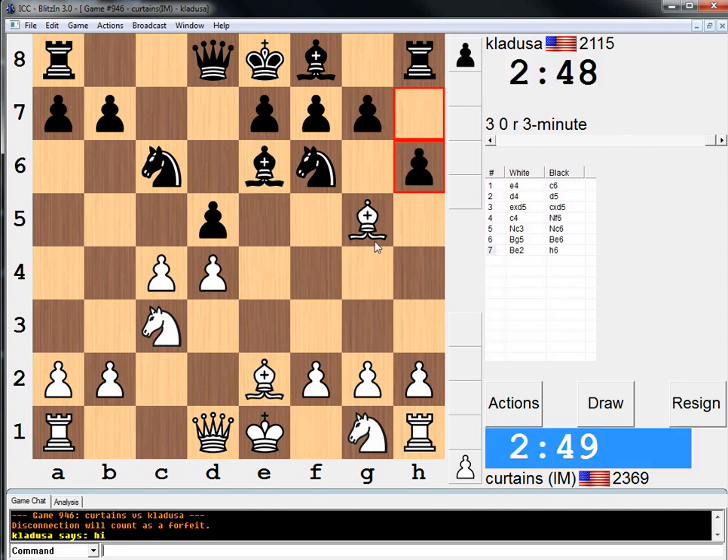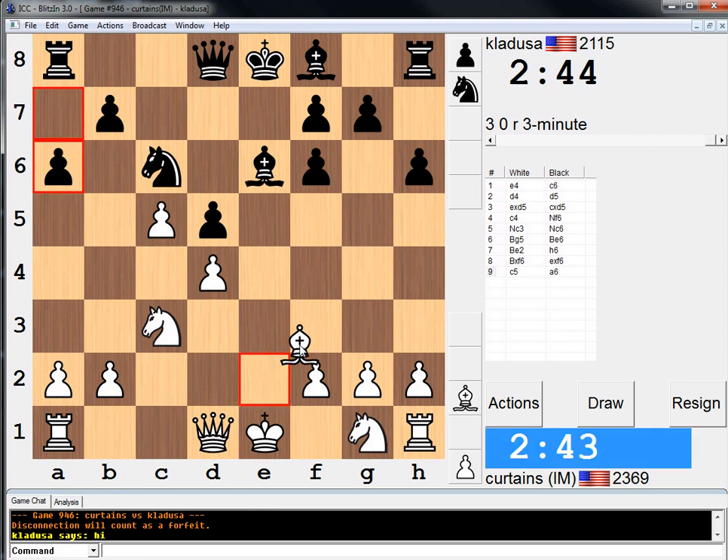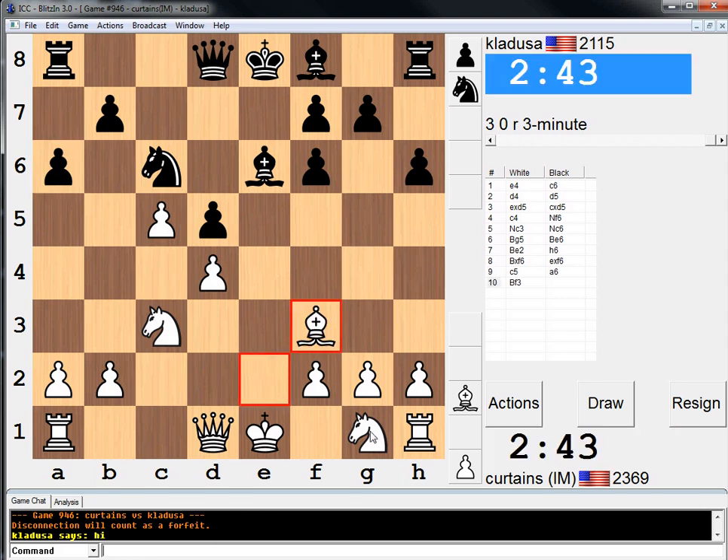Queen a5 is the standard move here, but he does this instead. I guess I'll take it, I don't really know. I'm going to develop aggressively. a6 looked a little weird to me, but alright.